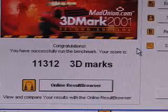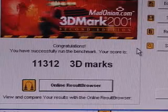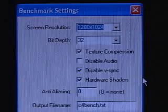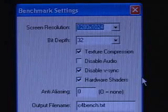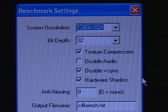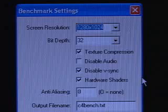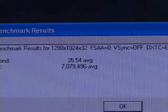The 3DMark 2001 2nd Edition result is 11,312. In the Comanche 4 demo, these are the following benchmark settings: a screen resolution of 1280x1024, the bit depth is 32, texture compression is checked, V-Sync is disabled, and hardware shaders are checked. The result is 35.54 frames per second.